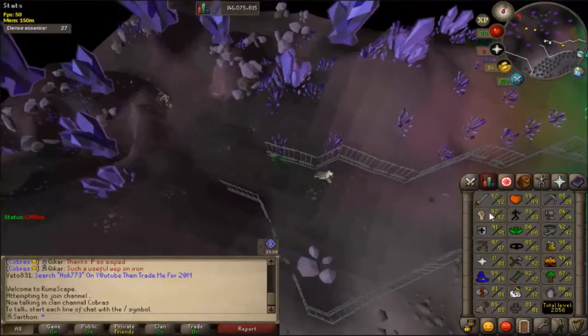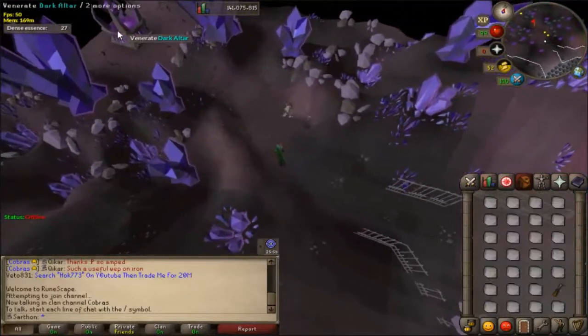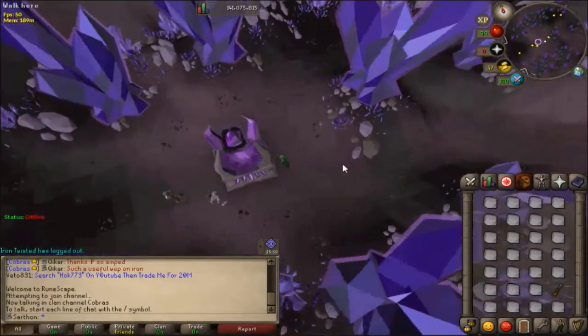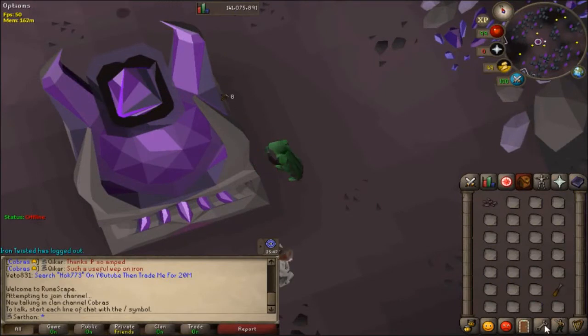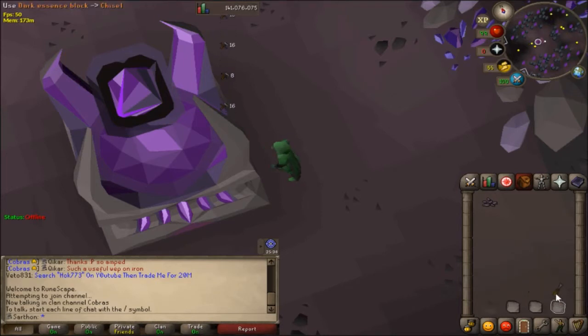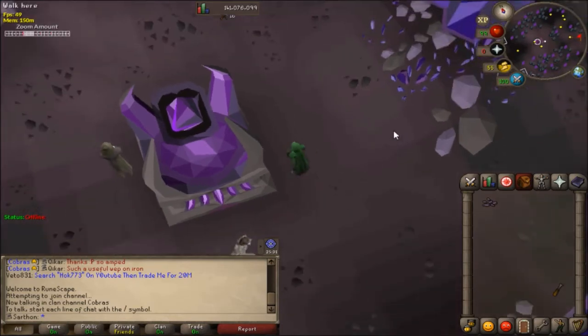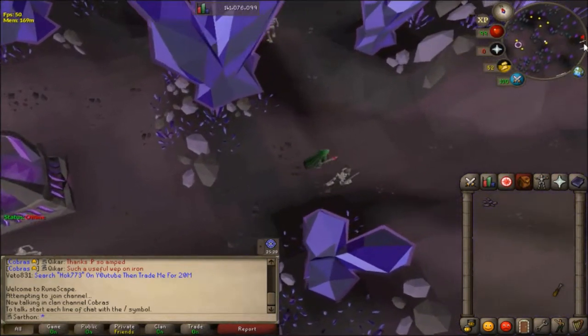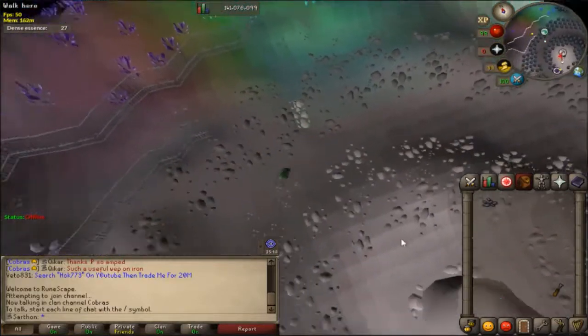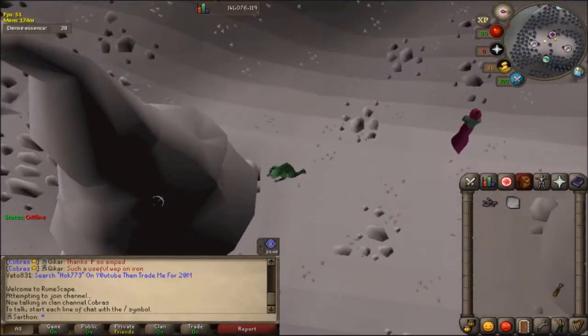Climb up those rocks, run west back to the dark altar, and click the option 'venerate'. There are a couple of different ways to chisel down the blocks once you've venerated them. You can simply click on your chisel and click on the block and it will do it automatically, or if you want more XP per hour you can click on the block and the chisel manually. I like the chisel in a specific spot in my inventory because it makes things quicker. You can get one more inventory before you have to go make blood runes - you can't get more than two inventories though.